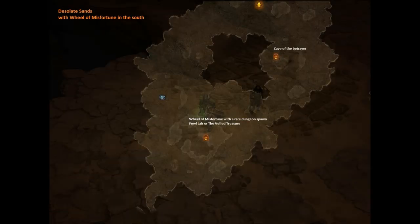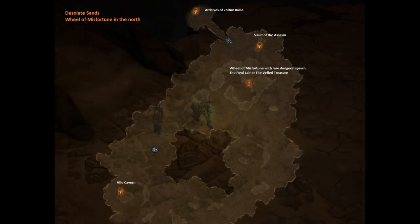The rare dungeons - the Foul Lair and the Foul Treasure - these are 2 of the 10 experiences that you can get from the Wheel of Misfortune. It is totally random and the Wheel of Misfortune is not always up either. This is the place where it can spawn in the southern region of the map, and as you can see, I got it with a dungeon spawn. This is the place in the north where the Wheel of Misfortune can spawn. You have to get lucky - this is going to take you a lot of time, a lot of running. But hey, it is worth it. In the end you get an achievement, and that is what we want.